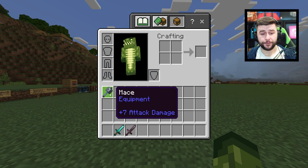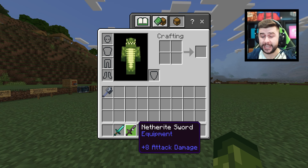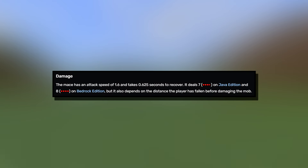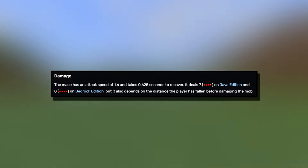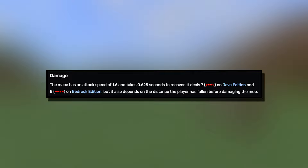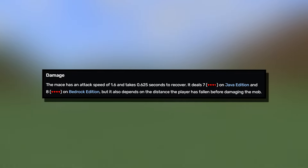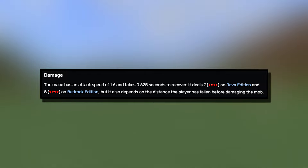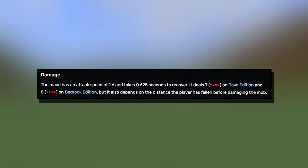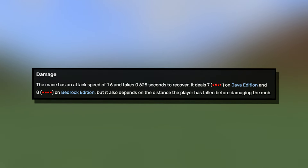A mace in Minecraft by default has an attack damage of seven — the exact same as a diamond sword — while a netherite sword has an attack damage of eight. According to the official wiki, the mace has an attack speed of 1.6 and takes 0.625 seconds to recover. It deals seven damage on Java Edition and eight on Bedrock Edition, but it also depends on the distance the player has fallen before damaging the mob.